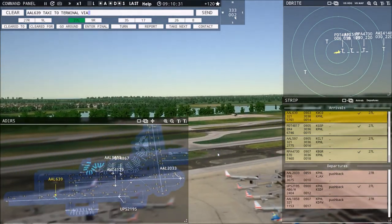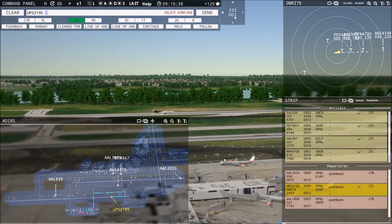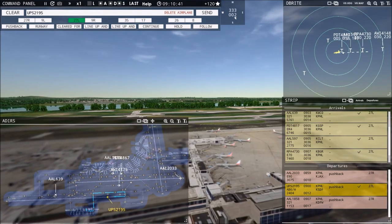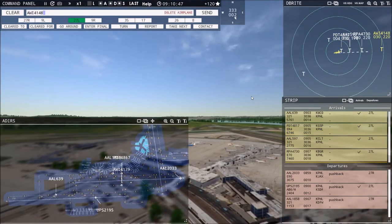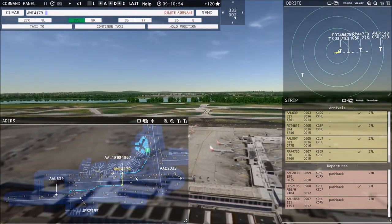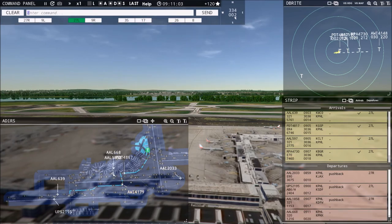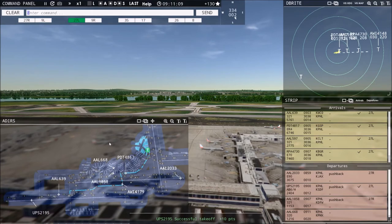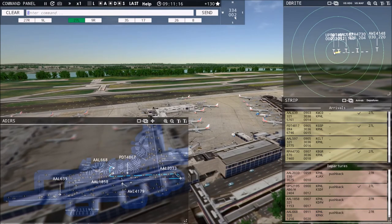Air Wisconsin 4179er, continue taxi. American 668 requesting push and start — American 668, pushback approved, expect runway 27 right. We got him out of here. That worked out. Here comes that Piedmont plane and now he's climbing out off the other runway. Piedmont 4817, exit at taxiway Yankee, then taxi to terminal via Yankee, Papa, November, Juliet. UPS 2195, contact departure, good day. American 2033, wind's 334 at 2 knots, runway 27 right, clear for takeoff.